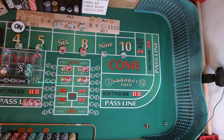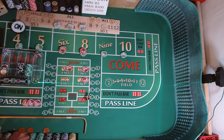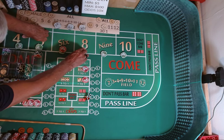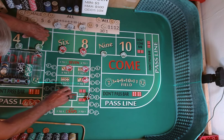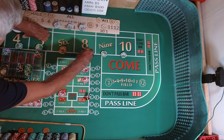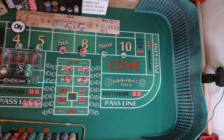Five-three, eight-three-eight came easy, so we're going to lose our Hard 8. Mark it — we have $60 on the 8, is going to pay $70. We're going to press up our 8 to $120 with $10 on the Hard 8.